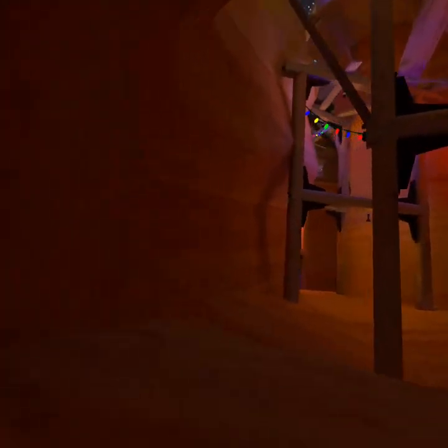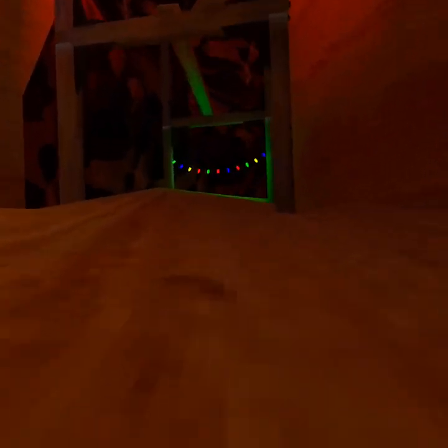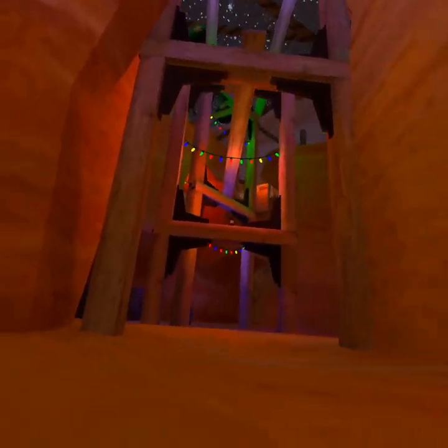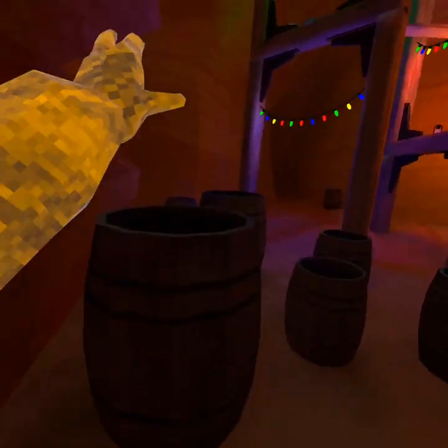Look at this dark corner — it's a lot darker than before, that's super cool. This other dark corner got lighter because it has Christmas lights. Oh, I love this for playing hide and seek — you can hide inside the barrel. How do I get out? Oh, you just hop out. That's so cool.